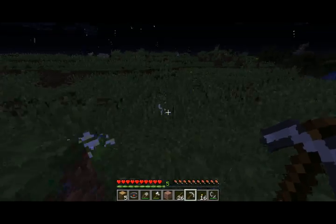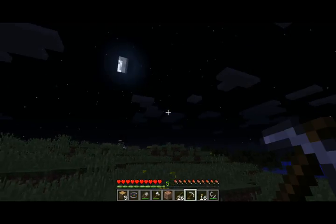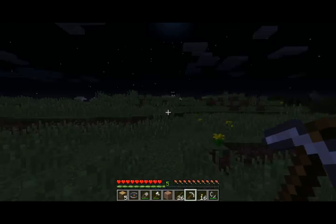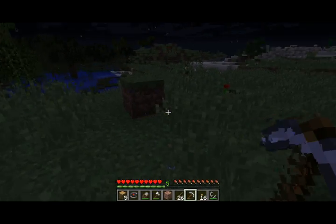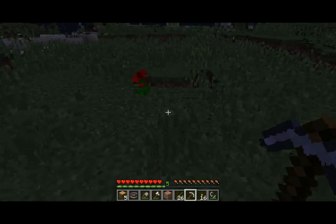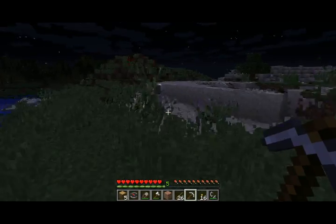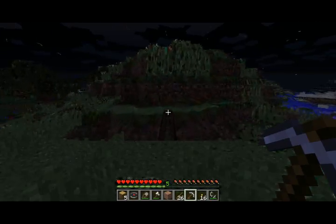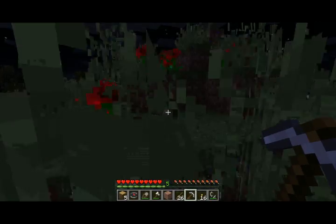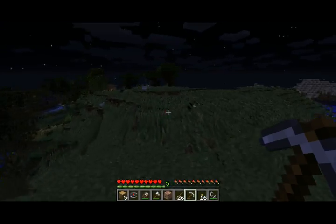I seem to have lost you again. This is because you go off on your own ways and your own tangents. I was trying to stay near you. You introduced me to this world and I can't be held accountable for my actions. Oh — I see the fire of our house in the distance. Yes, yes!